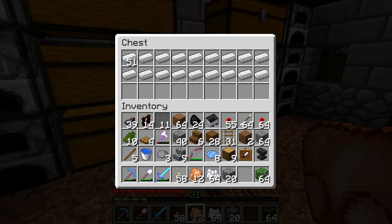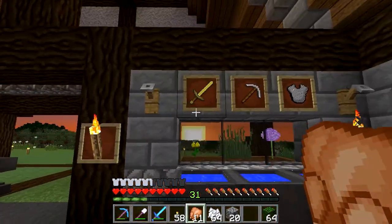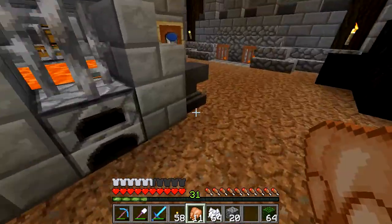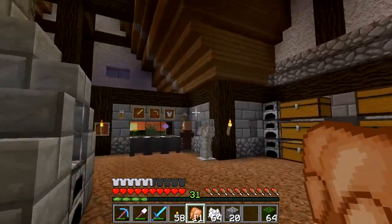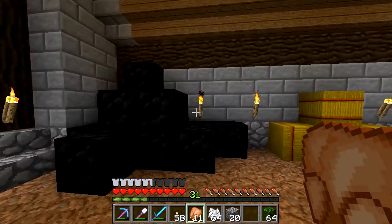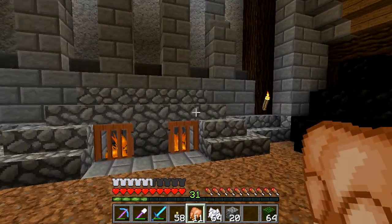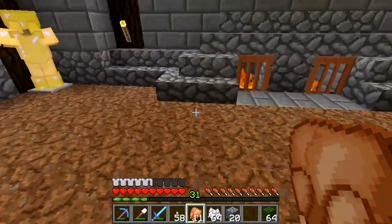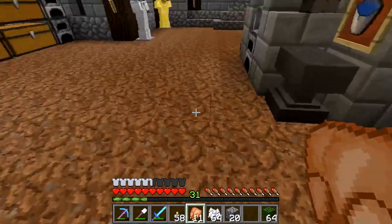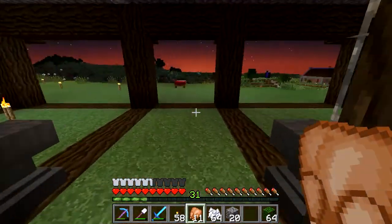We've got some ingots and all of this here, and the poppies will just come through — that's fine. I've also added a few little bits of armor, and I've removed all the torches from here. Most places are fine, except I've got this random torch next to that one and I don't know what to do about it. It might stay like this for now — I don't really want to break up the floor.